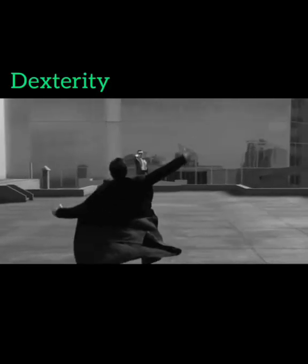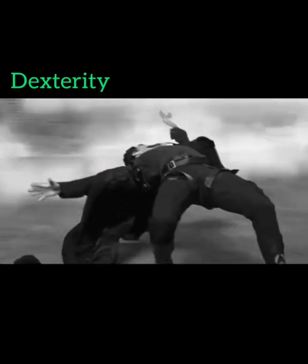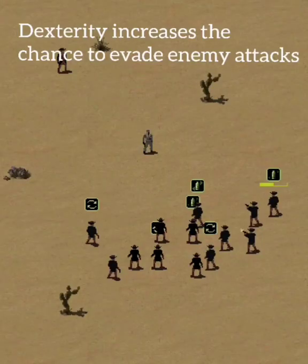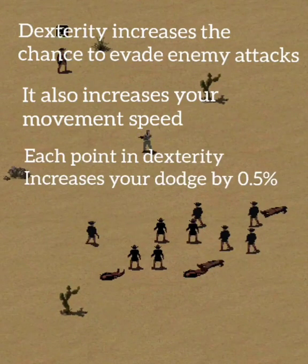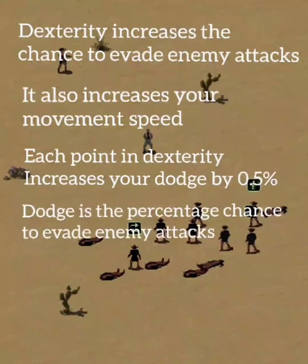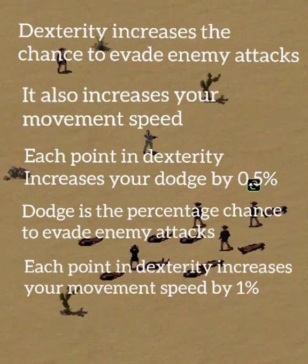Dexterity increases the chance to evade enemy attacks. It also increases your movement speed. Each point in Dexterity increases your dodge by 0.5%. Dodge is the percentage chance to evade enemy attacks. Each point in Dexterity also increases your movement speed by 1%.